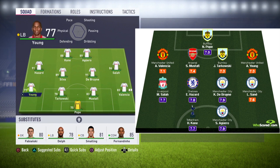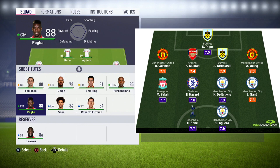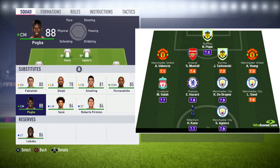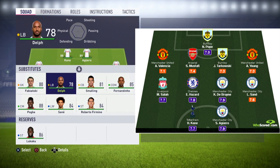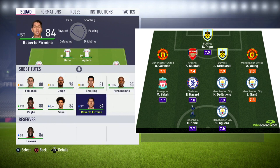So here we have a team with some interesting players: Pope, Tarkowski — he's not the highest rated but very good based on players who performed best over the Premier League season so far from 2017 to 2018. For the substitutes I've done the normal format: goalkeeper, fullback, centre-back, then two centre-mids, then a winger and striker. Going down the ratings for best average in each position, we've got Fabianski, Delft, Smalling, Fernandinho, Pogba, Sane and Firmino. Lukaku is in reserves just to fill the squad up.